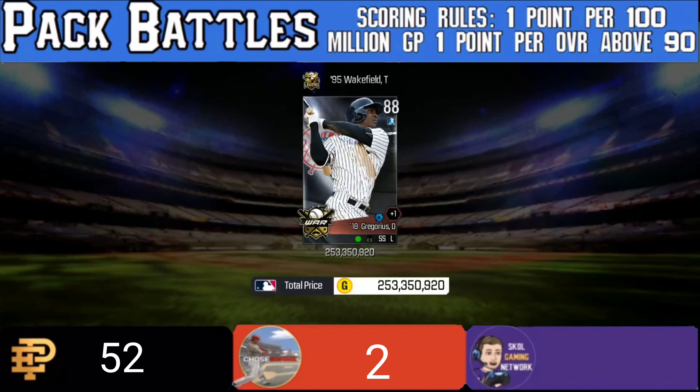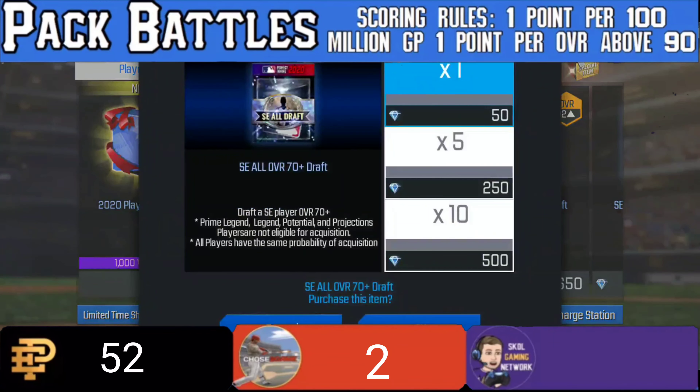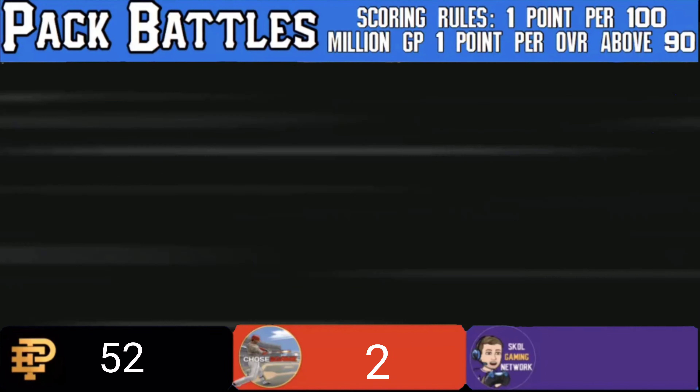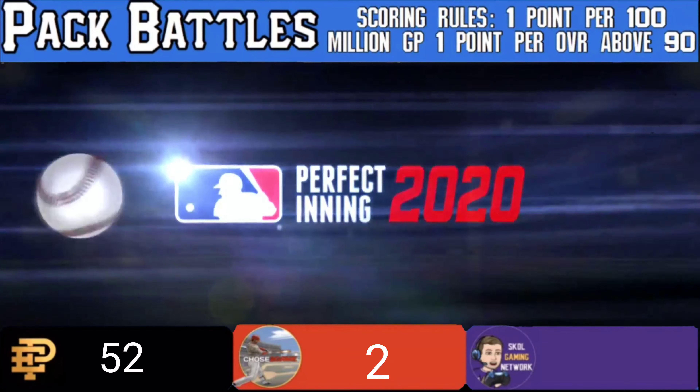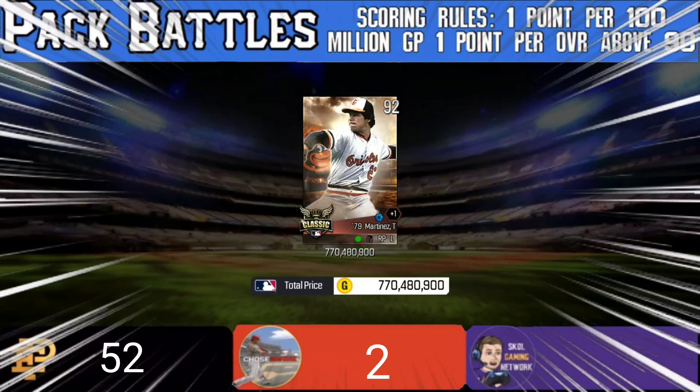Jumping right into the select all draft — 70 plus. For the second pull we get an 88 Gregorius, and 253 million GP gives us two points. That's exactly what we needed to get on the board — two points. I'm pretty excited about that.